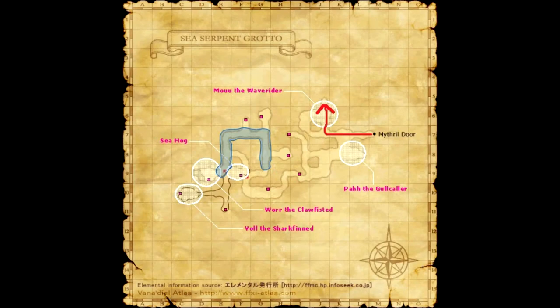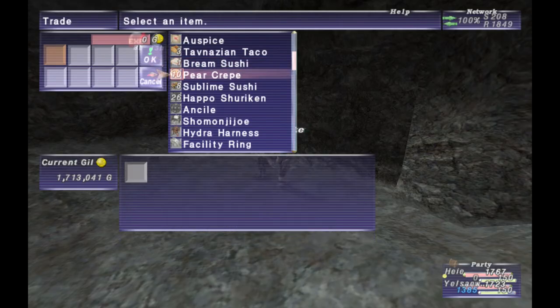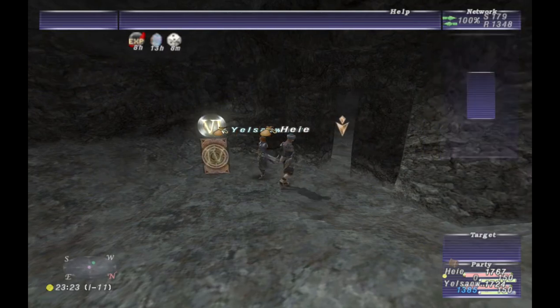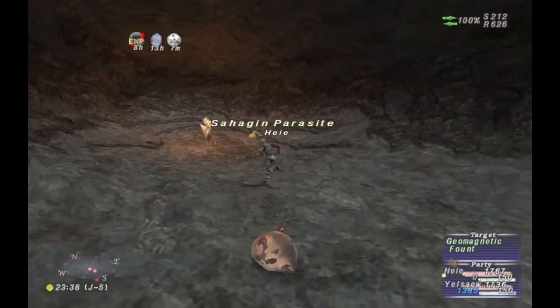For this one in Sea Serpent Grotto, you do need a mithril beast coin to go ahead and open the door, so make sure you pick one up before you go to do that.